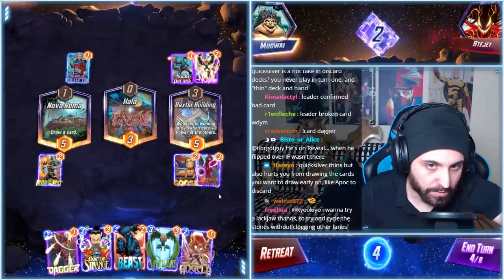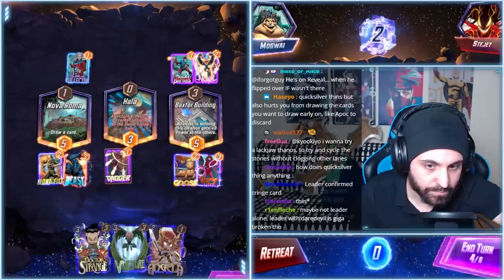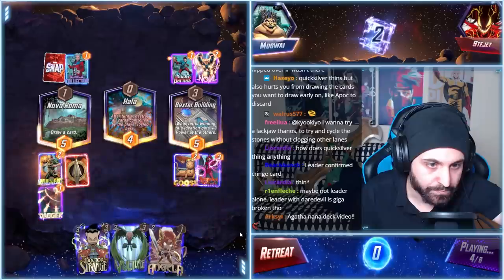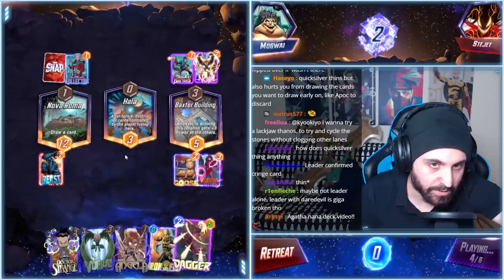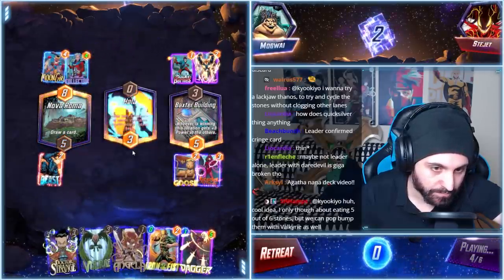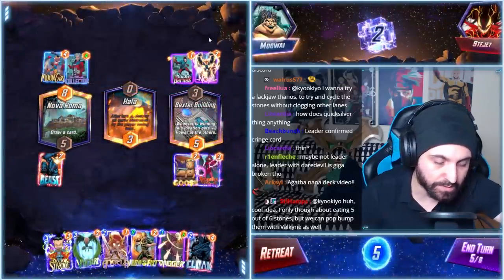There's quite a bit of power there. Good that they spawned there. We do that and then we Beast her back. They can play Devil Dino there, or Carnage obviously, which it seems like they're going to do. We have Cloak — okay, what's the play here?